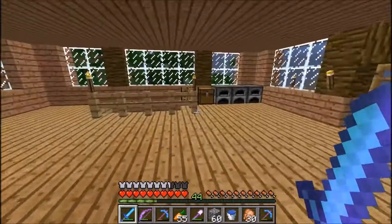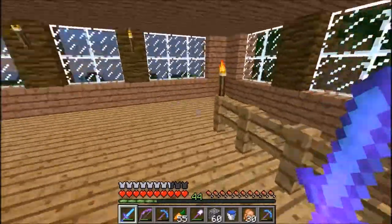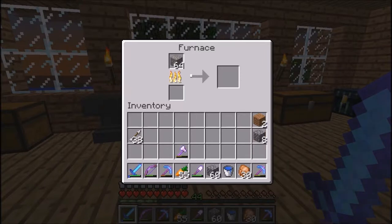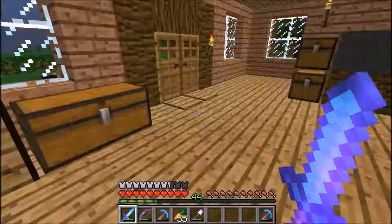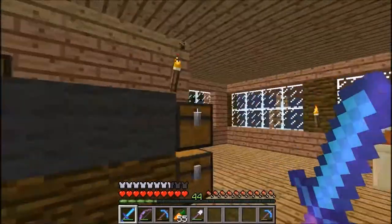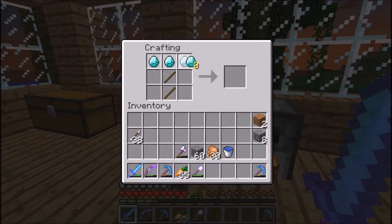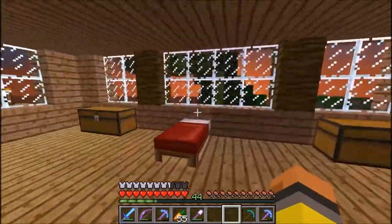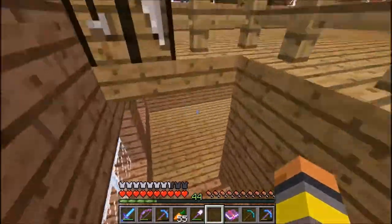So what we'll do to start out is cook the iron, because I can't fortune that. Then we want to get a new diamond pickaxe. I have sticks in here. New diamond pickaxe, and we'll put Fortune on it. We need an anvil — yeah, I guess we can make the anvil too. I have plenty of room. Actually, I think we have an anvil down here already — yeah we do.